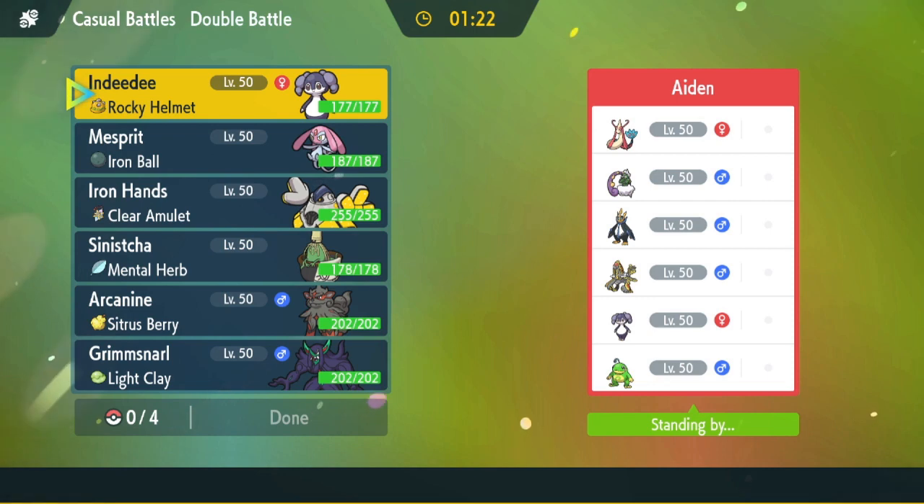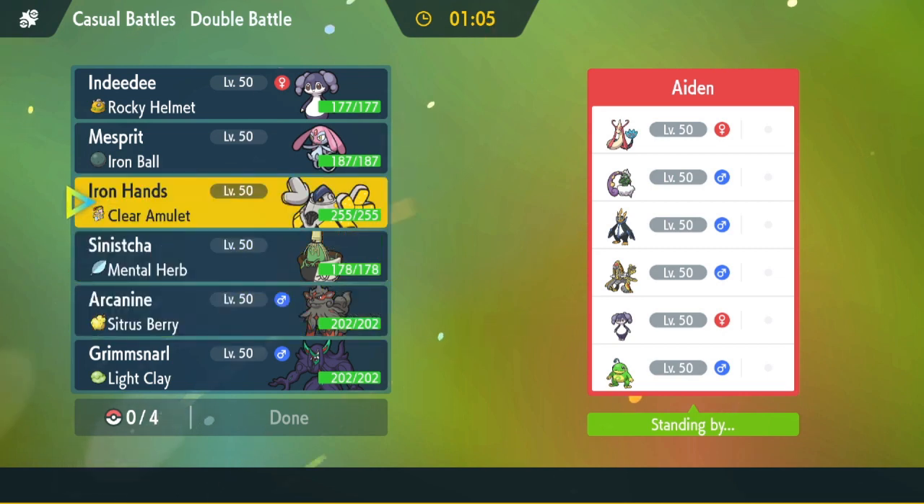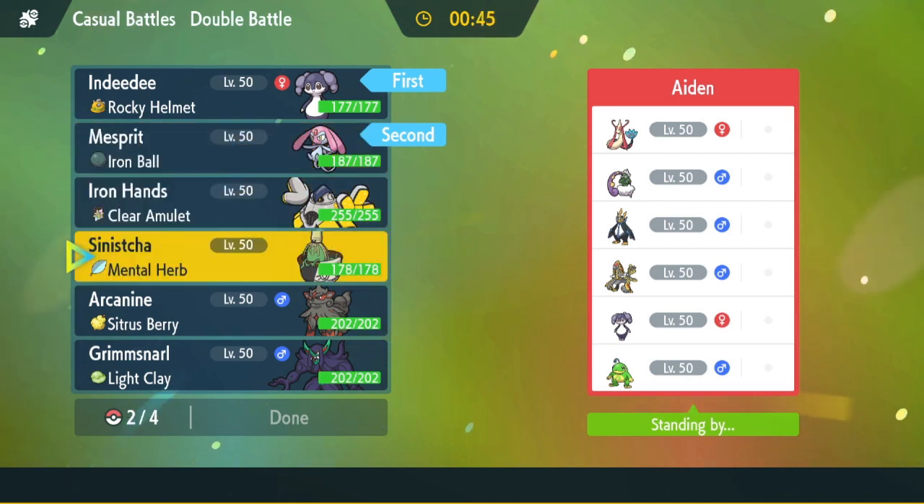Alright, we're here with a match. My opponent has a pretty cool hybrid Rain team - he has Milotic, Tornadus, Empoleon, Kommo-o, Incineroar, and Politoed. Kind of like a Rain team with Tailwind support. I think I actually lead Mesprit here - Mesprit looks really good versus him. I think I bring Incineroar and Mesprit as a lead. His team isn't the fastest, but if he's running Tailwind, I can set up Trick Room and be in a really good spot. Iron Hands also looks really good since it hits like four things on his team for super effective damage.